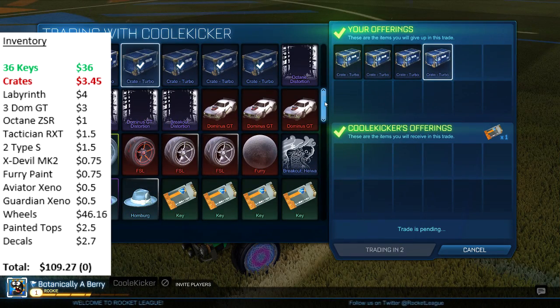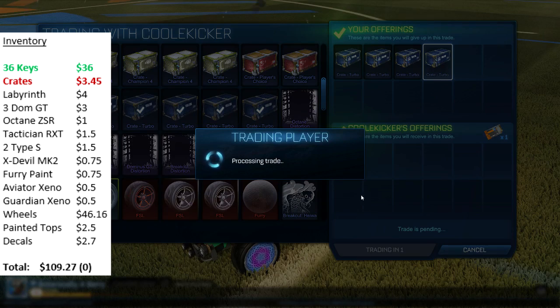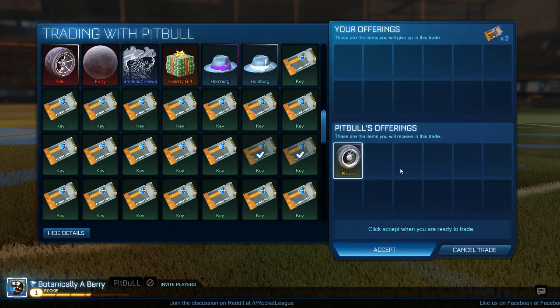Onto the next trade — I was selling 4 of my turbo crates for 1 key, and this was a pretty standard ratio 3 days ago.